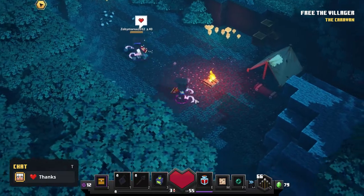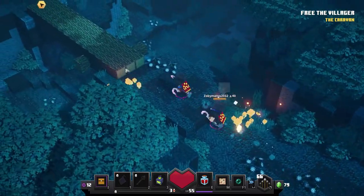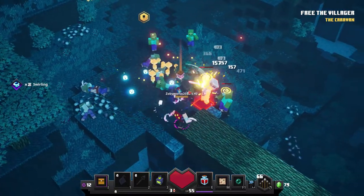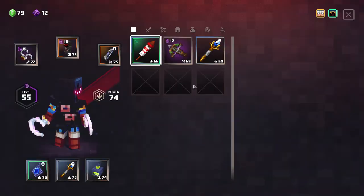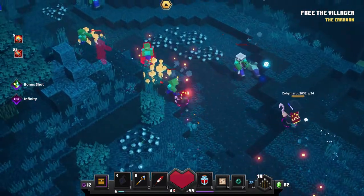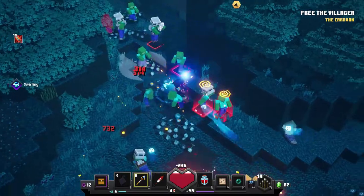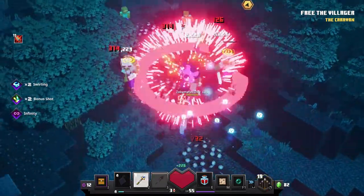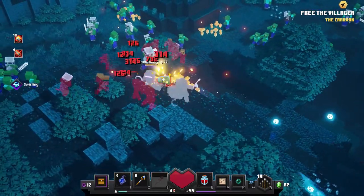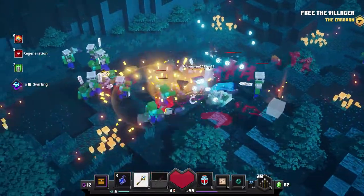So our goal is to beat the game on every difficulty level - highest being apocalypse - so you have to do the lower ones to start and then go from there. These first few levels are just going to be really easy because that's kind of how the game goes. The game never really gets harder - it just gets more mobs and more difficult mobs but the mechanics stay the same.